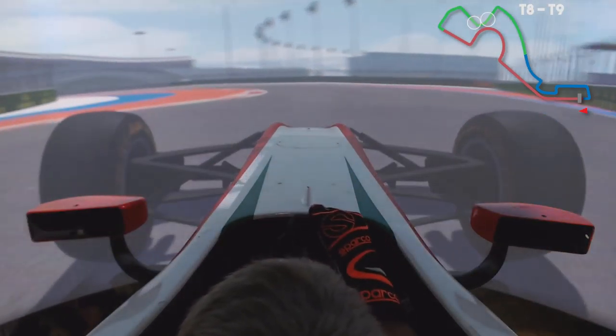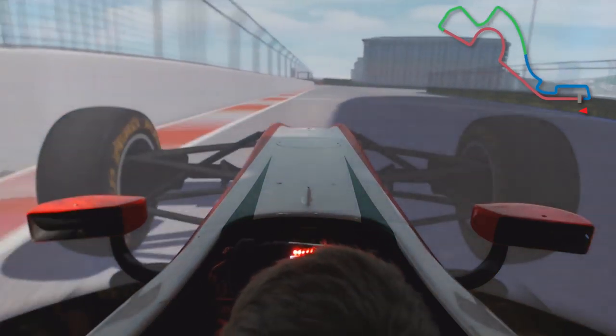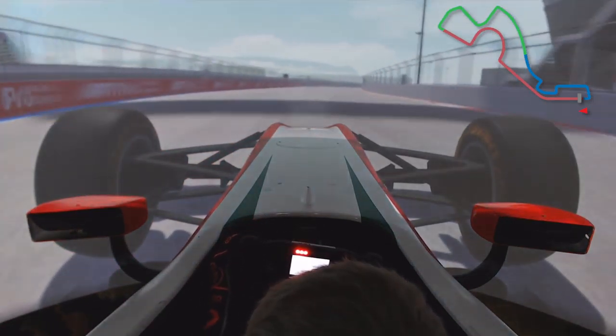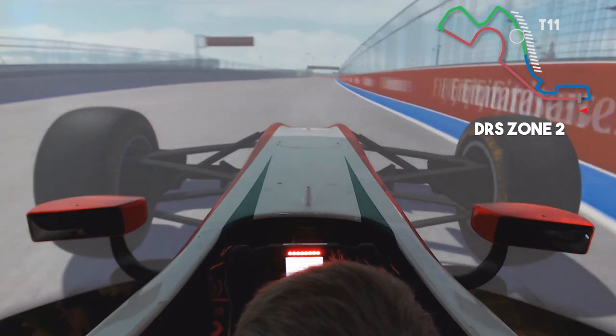Coming here, you can stay in fourth gear and have a good exit, coming now to turn nine. Here it's really important to have a really good exit generally because it's a long straight. Here comes the second DRS zone — it's a long straight with a bit of change of direction, so you need to be careful here.